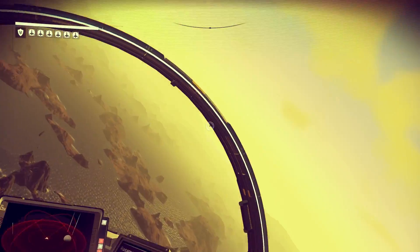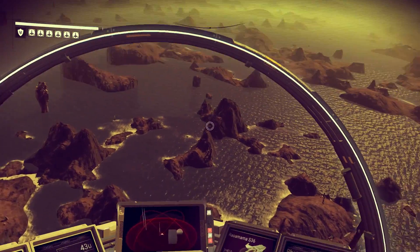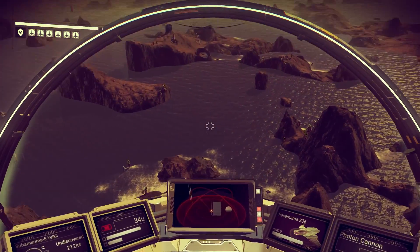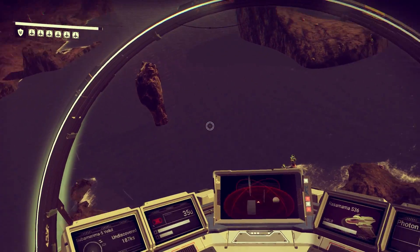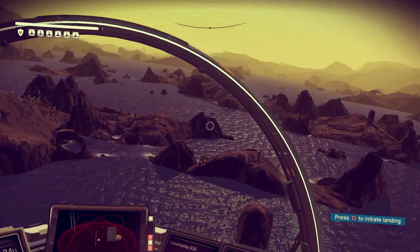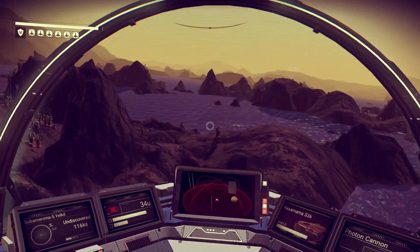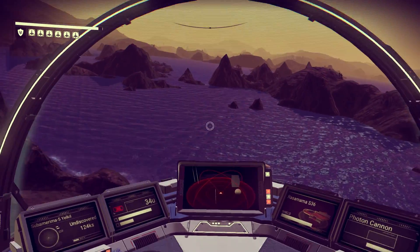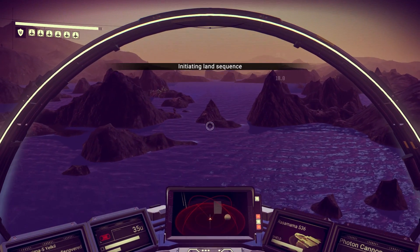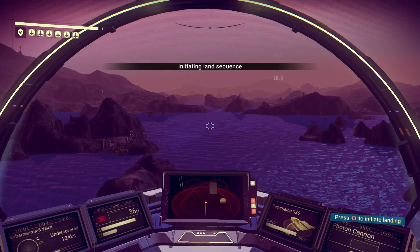Pulse engine offline - check that out, this is pretty cool. There's like water on this planet. I don't think we've seen water so far. I wonder if we can go inside the water and explore the oceans in this game - that would be pretty cool. Let's try that. 'Landing area not clear' - yeah, so we can't land on water.